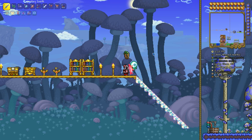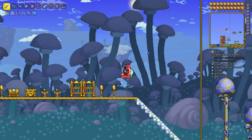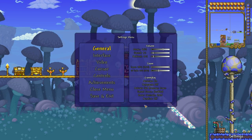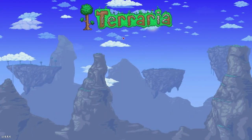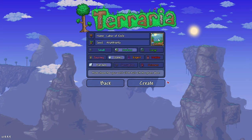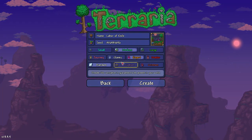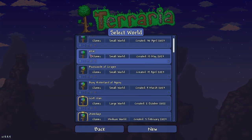Hey guys, it's Didoo, and in this video I'm gonna show you how to get the Hive Pack. You can get it first of all in expert mode, which means you have to create an expert mode character. Go to 'Select a Player' and create a new one if you don't have one, go to expert, and here you can choose anything else how you prefer.